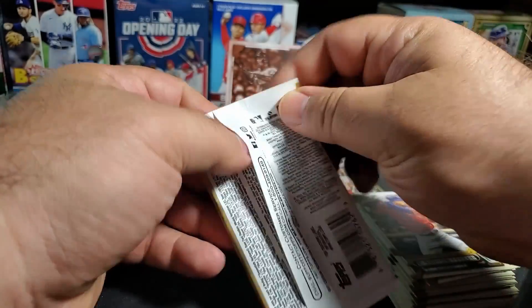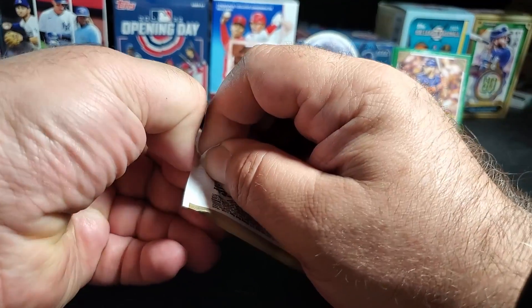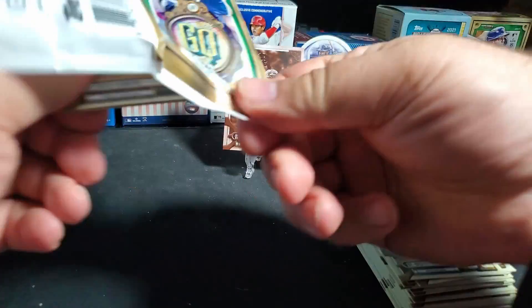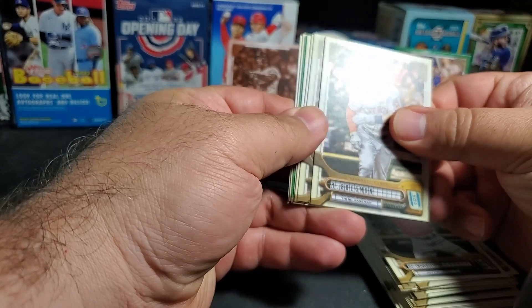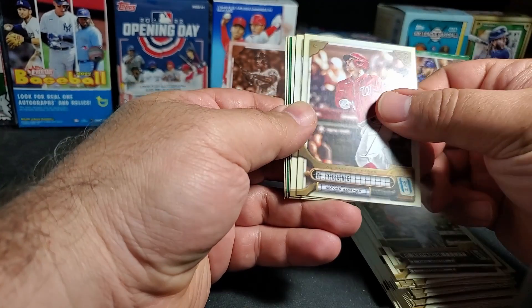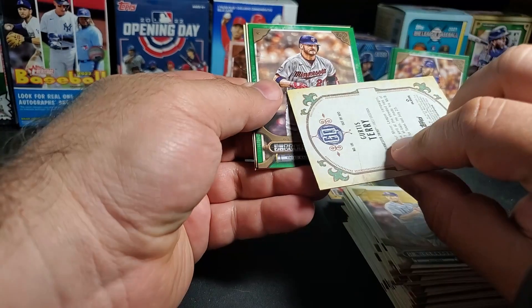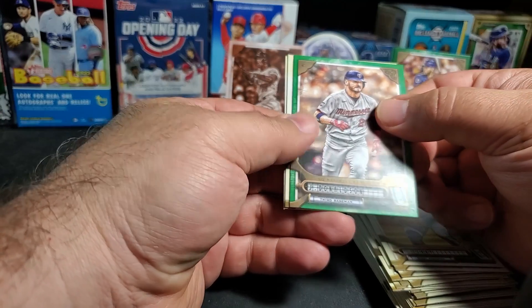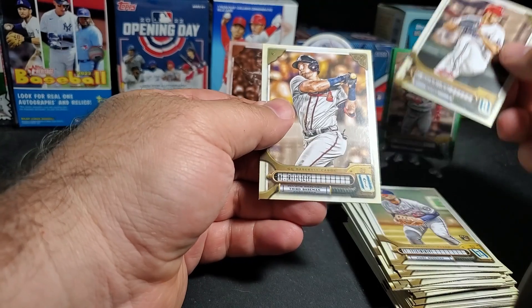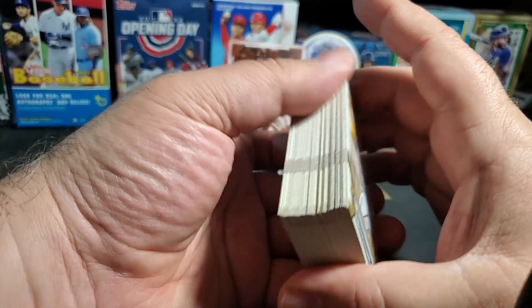Last pack — magic, can we pull anything else out of here? This box was definitely better than the last one. Alex Brinkman, Alex Young, Shane McClanahan, Curtis Terry, Josh Donaldson — he's been on the Yanks all year — Dane Dunning, and Austin Riley. I'll double-check the numbers to see if I pulled a short print; I didn't see any variations but they're hard to see sometimes.